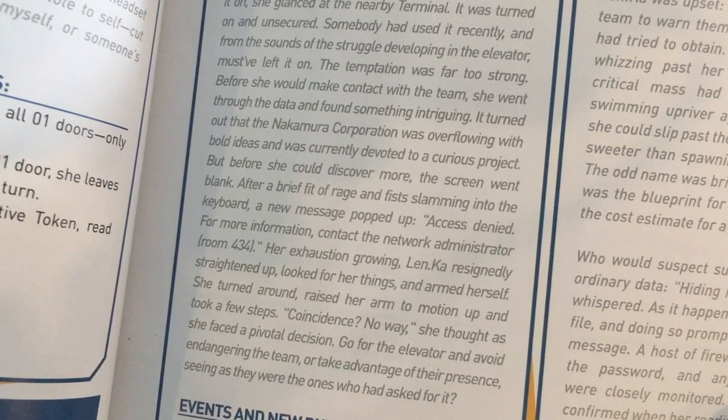It turned out that the Nakamura Corporation was overflowing with bold ideas and was currently devoted to a curious project. But before she could discover more, the screen went blank. After a brief fit of rage and fists slamming into the keyboard, a new message popped up: 'Access denied. For more information, contact the network administrator.' Her exhaustion growing, Lendakar resignedly straightened up, looking for her things, and armed herself. She faced a pivotal decision: go for the elevator and avoid endangering the team, or take advantage of their presence, seeing as they were the ones who had asked for it.